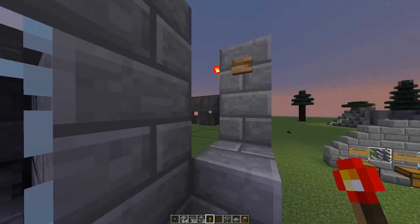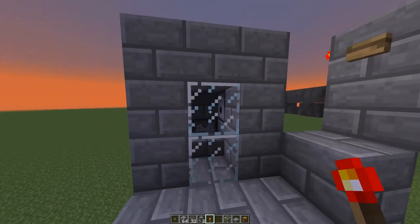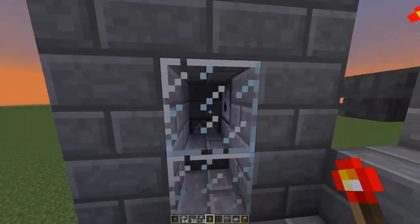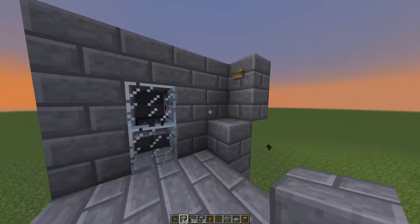Put the lava bucket inside this dispenser. When I push this button with a random item in here, it'll produce a two-tick pulse which will set the lava out. This will only burn adult chickens - all the baby chickens will be standing on that slab, and all the adult chickens will be just tall enough to get killed by the lava.